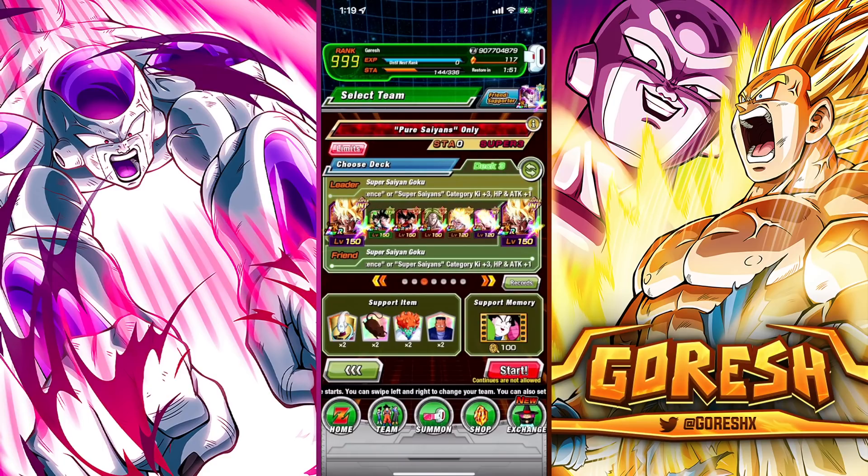Specifically, this stage is going to get a lot easier whenever Global decides to finally drop the STR Super Vegeta. Just with his leader skill, but also the fact that he has a guaranteed chance to stun with his super attack. He's a really important asset to this team to clear this stage. But we're going to be jumping in for a run with the Legendary Existence and Super Saiyan leader skill from Namek Goku.